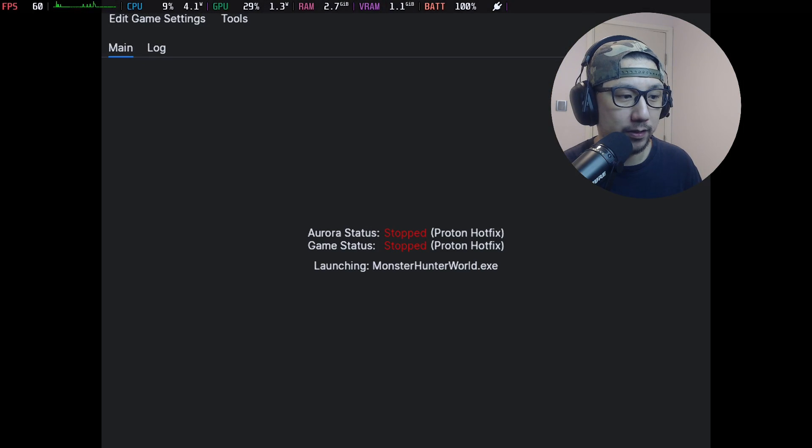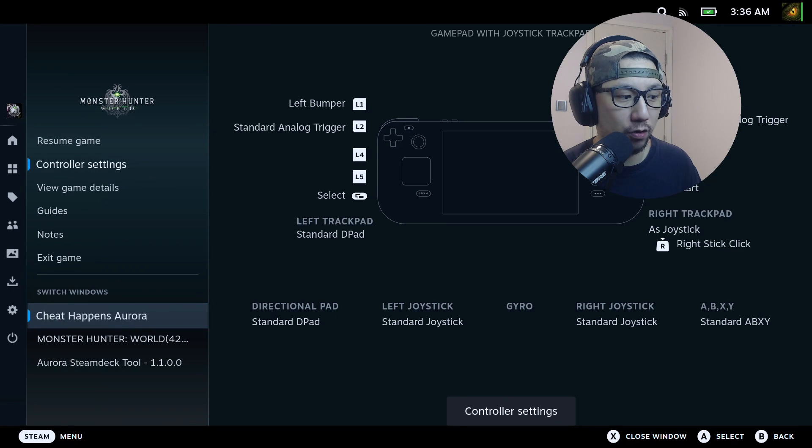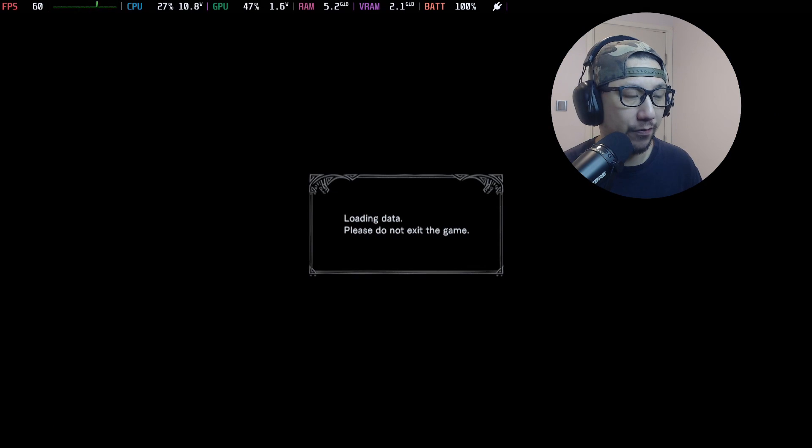When I launch the game, this new window pops up — it's the Steam Deck tool. If I press the Steam button, you can see I've got three windows: the Cheat Happens Aura cheating program, the Monster Hunter World game, and the Steam Deck tool. Let me go into the game first.